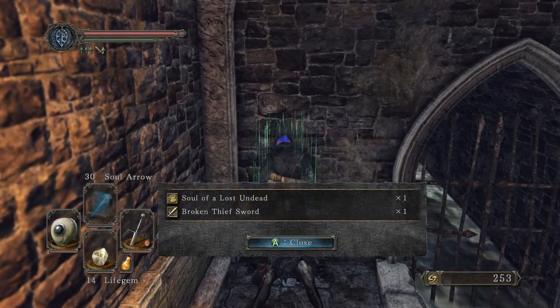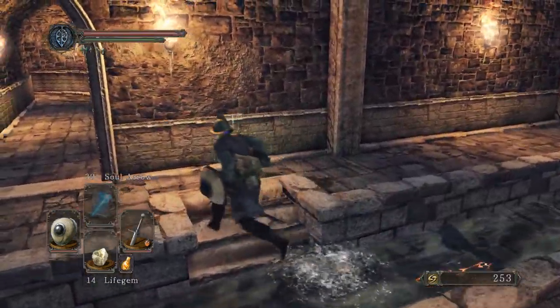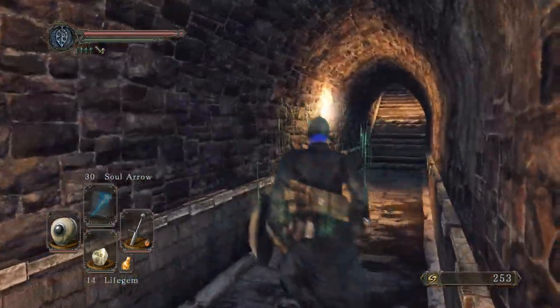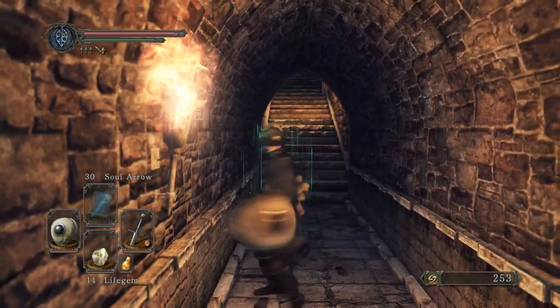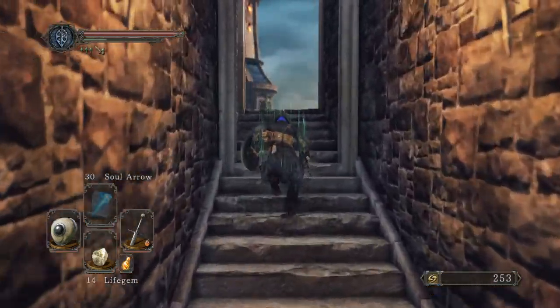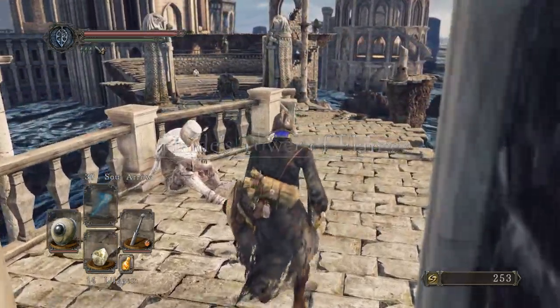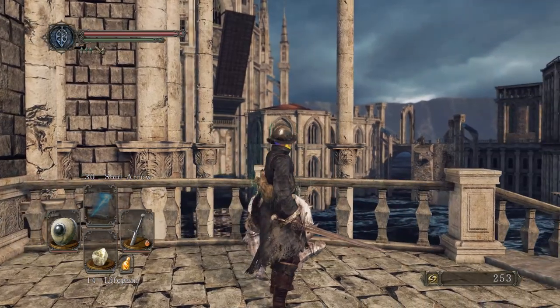When you come across an item in Dark Souls 2, it's almost always an actual item, whereas in Dark Souls 1 they're mostly souls — there's very few actual items on the ground. This is definitely the biggest change I've heard about — there are Heide Knights all over this place, where I don't think there was a single one when I originally played it.